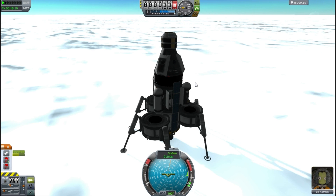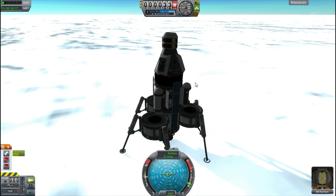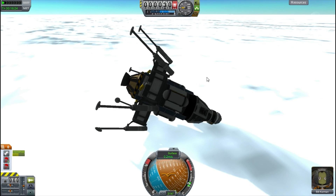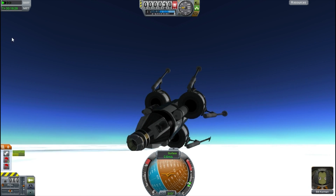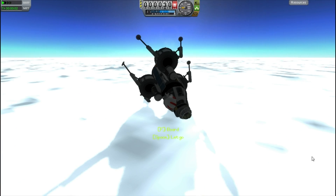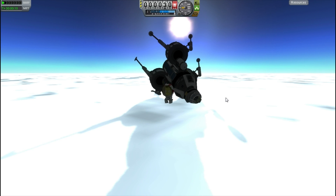It takes a few attempts before I just flip the thing onto its side, and we end up only losing a bit of a battery, which could be a lot worse. I roll the ship around until the door is pointing toward the ground and get Bill out. We can finally plant our flag guys, and also take a surface sample for a little bit more science.